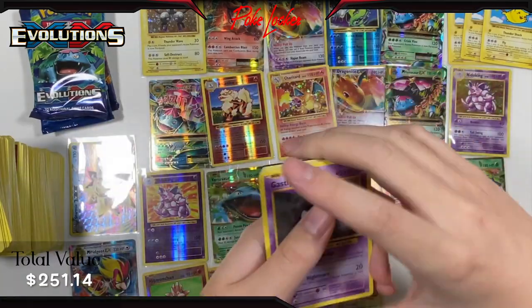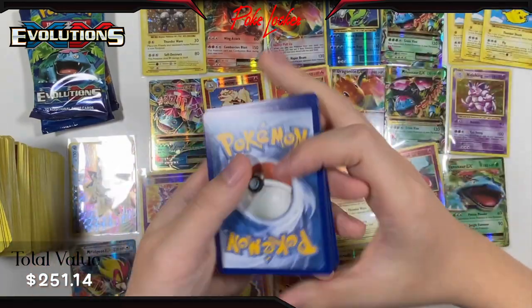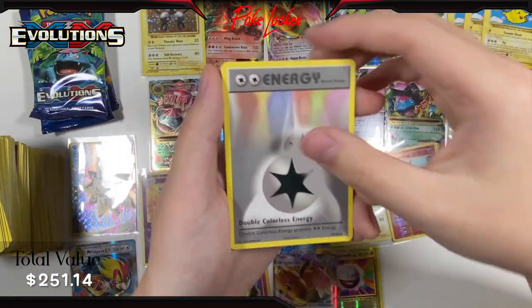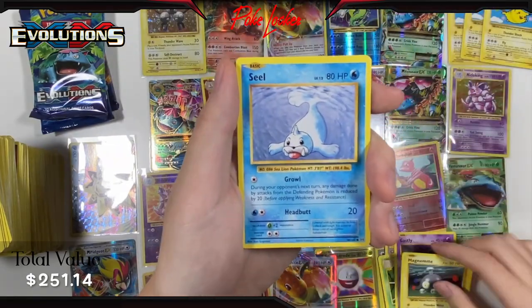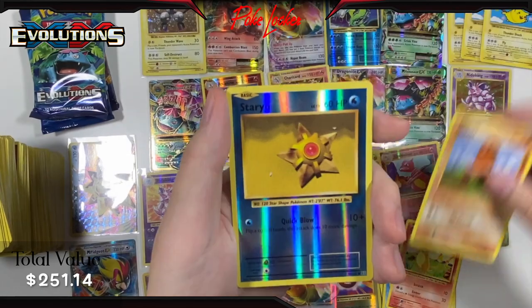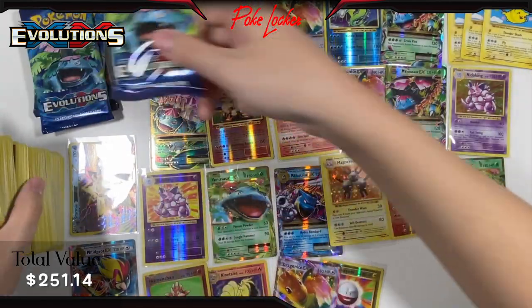Pack 31: Double Colorless Energy, Charizard Spirit Link, Kakuna, Ghastly, Magnemite, Seal, Charmander, Diglett, Reverse Holo Staryu, and a Starmie non-holo. Nothing notable there.